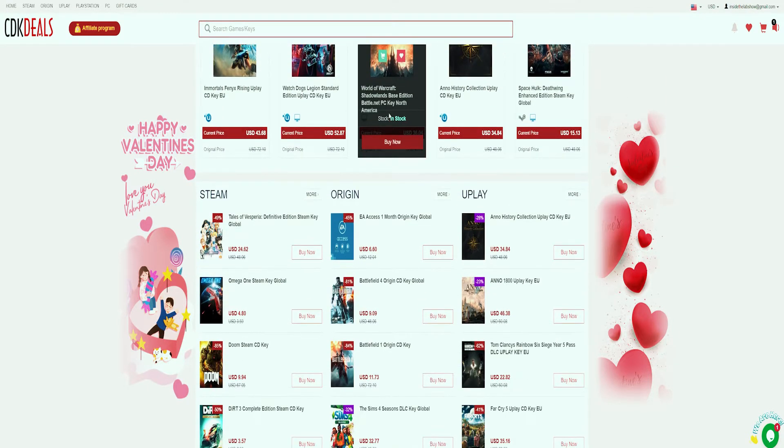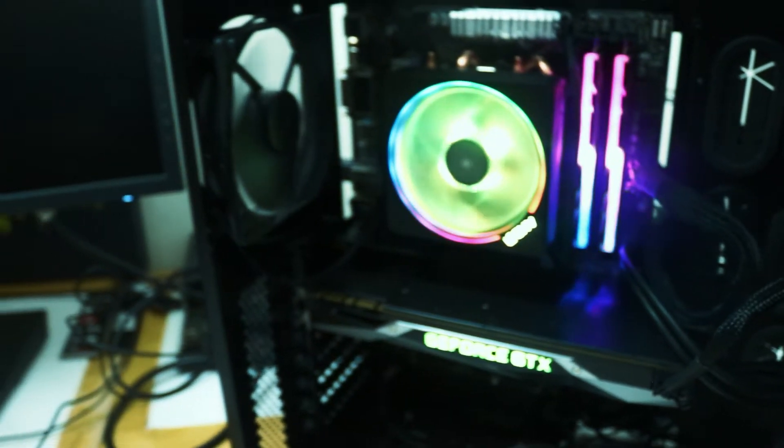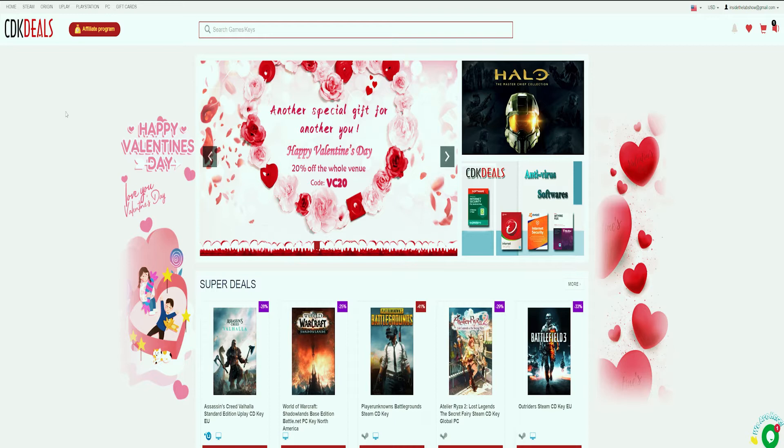You can also get PSN and Xbox prepaid cards for your consoles. But most importantly, if you're in need of a legit — and by legit we do mean legal, fam — Windows 10 Pro key for your shiny new build, here's what you're going to want to do: head over to CDKDeals.com. You can find a link to their website down in the description box below.